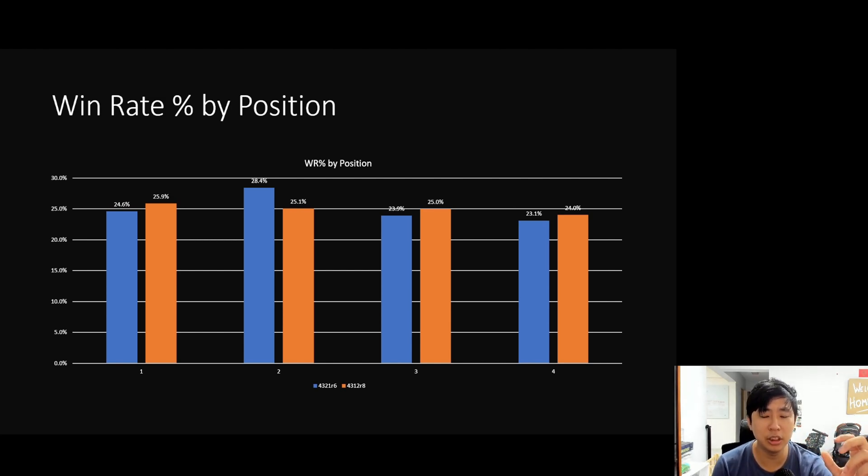This is based on about 1,299 games, so with more games the data will become more accurate, but it's pretty good for now. If we remove seven instead of eight, I'd expect more good leaders going to earlier positions, so fourth position win rate should go down and other positions should increase.